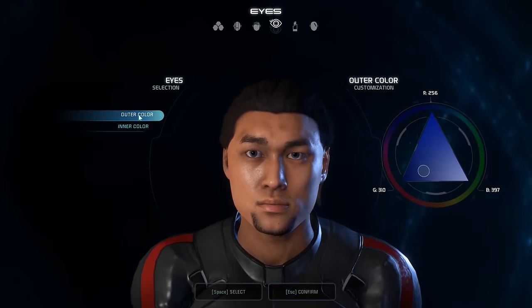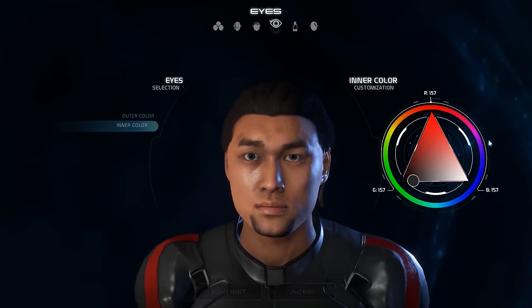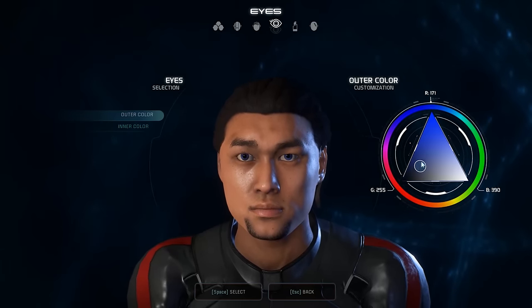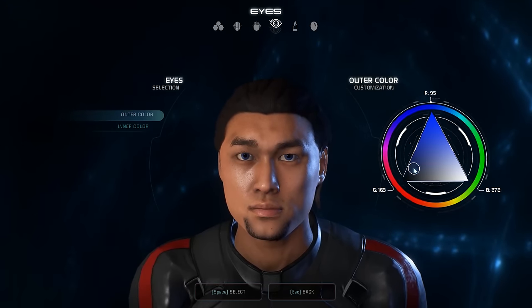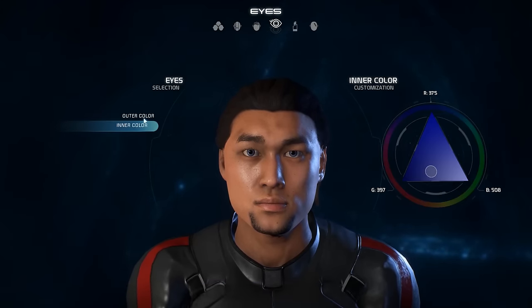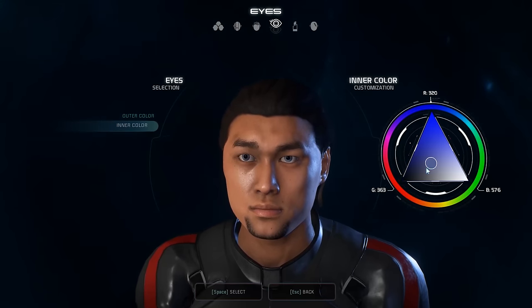There's an outer color and inner color option — I didn't even realize that when I made my actual character. When you are younger there's more of a black rim on the outside of your eye. So let's set an inner color a little bit more blue, and then lighten up that outer rim just a bit. There we go. That might be a little too pale for myself, but it's not bad at all.